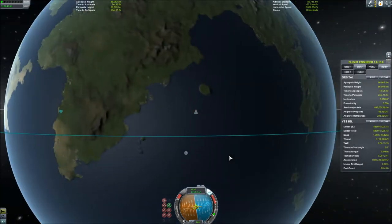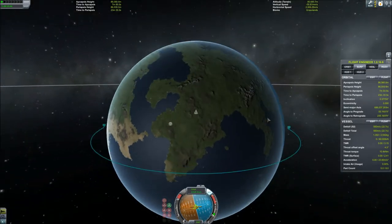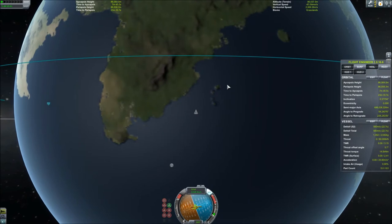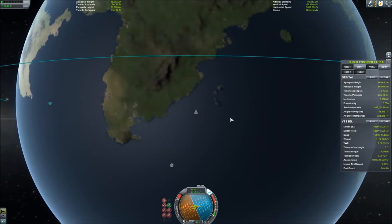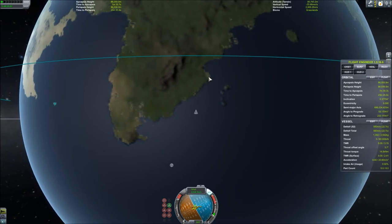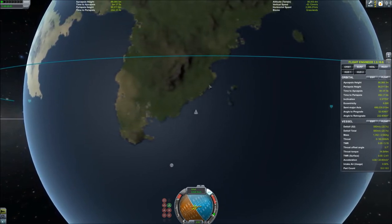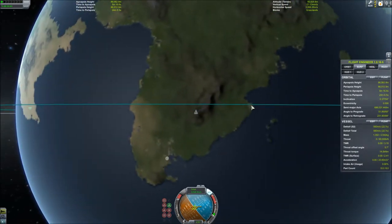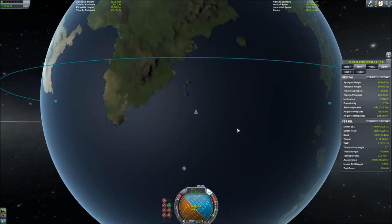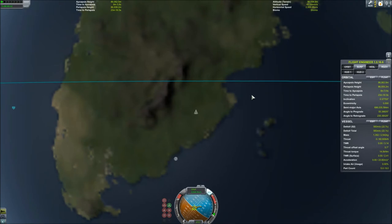Kerbal Space Center is located on the continent of what looks like Africa — easiest way to identify it is it looks kind of like Africa. If you come over here off the coast of Africa, you will see the island chain Hawaii. Next to Hawaii is a little patch of land that is a little bit brighter than the surrounding area, and Kerbal Space Center is located off of that little patch right there.